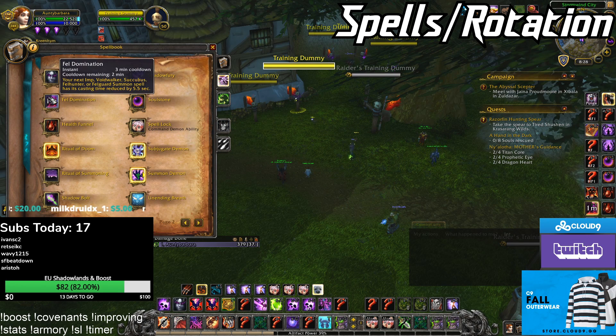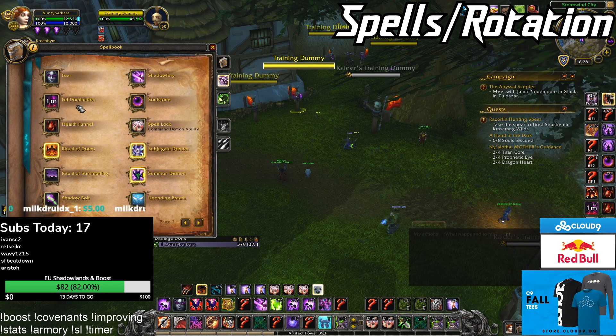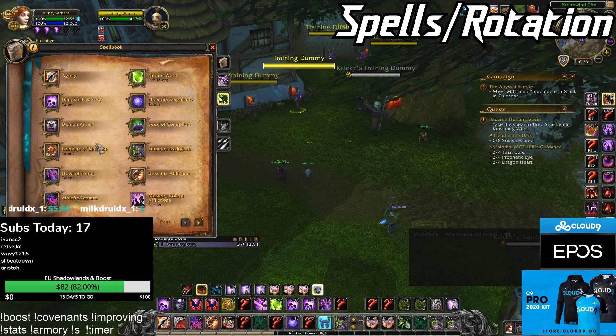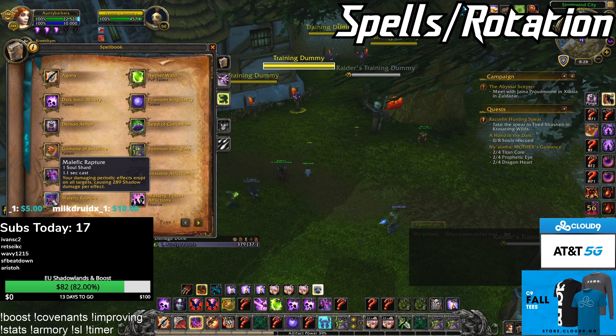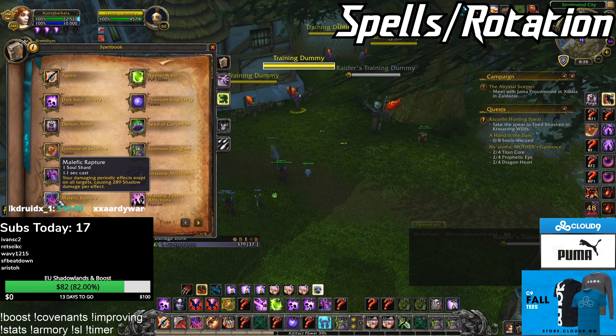Moving on — Fel Domination, we talked about that earlier. Really good for summoning a new pet, especially in synergy with Grimoire of Sacrifice. The new big ability that was added is Malefic Rapture. What it does is the more DoTs you have up, the more damage it does — so if you have three DoTs up it does like 1000 damage or something. And it does damage to everyone in your line regardless of range.